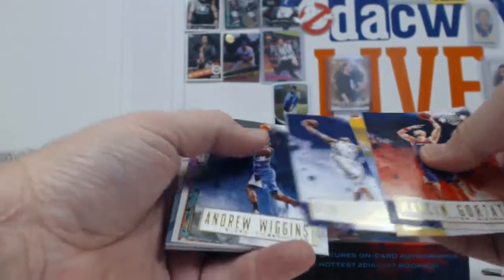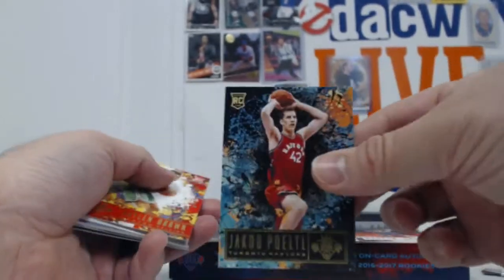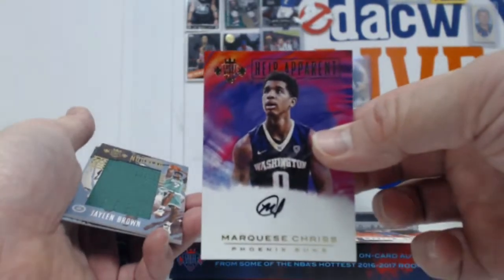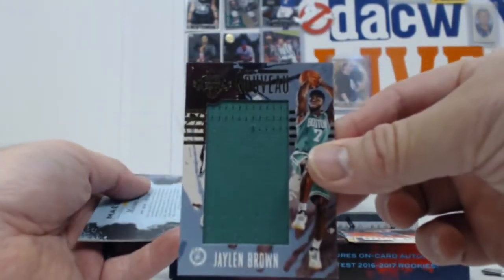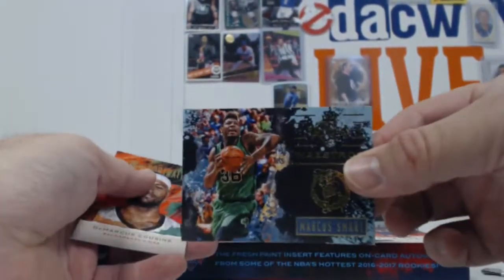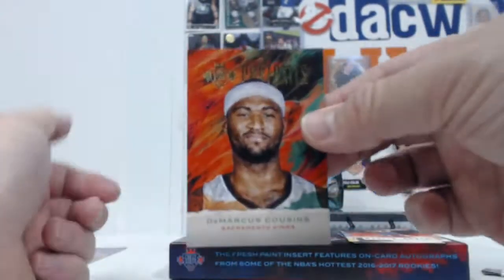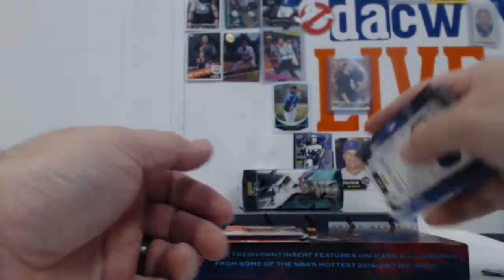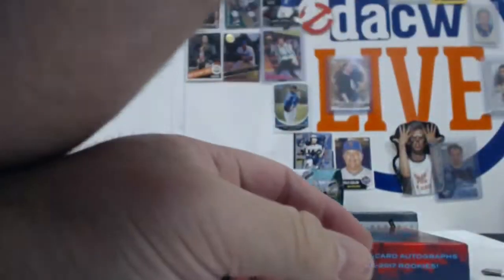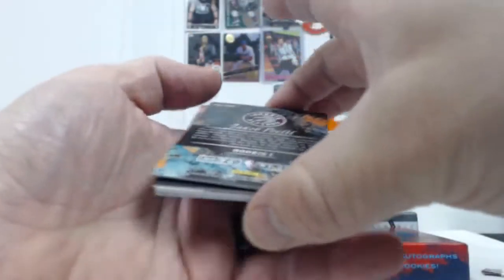Court Kings gets all kinds of funky with the design. Jalen Brown. Got a Chris Otto. Jalen Brown Relic. Marcus Smart insert and a DeMarcus Cousins Portrait. Some of these got to be numbered, so let's go back and take a look.